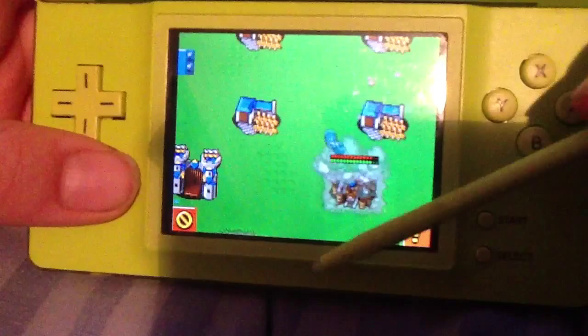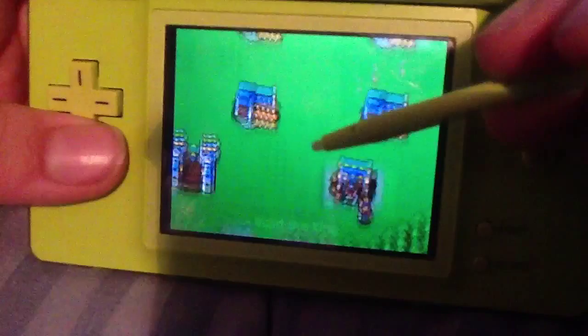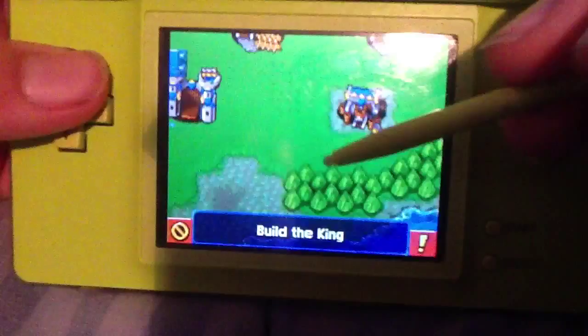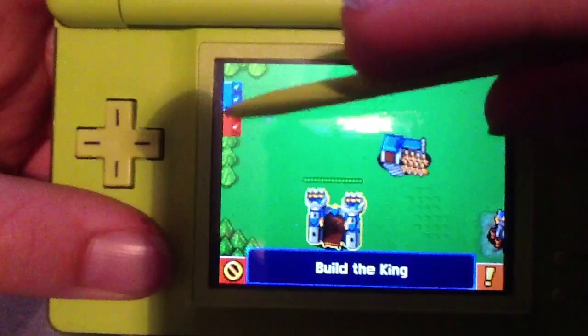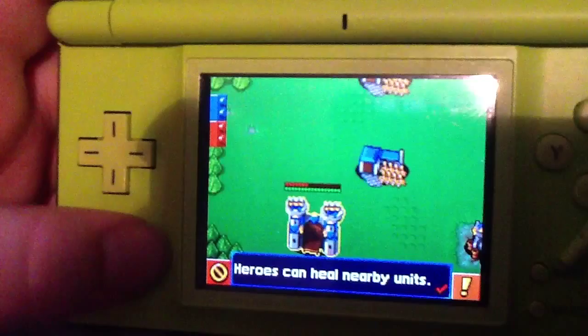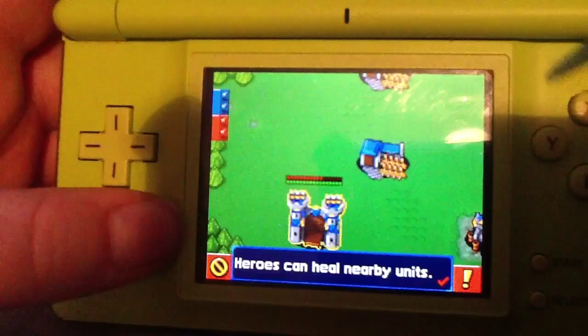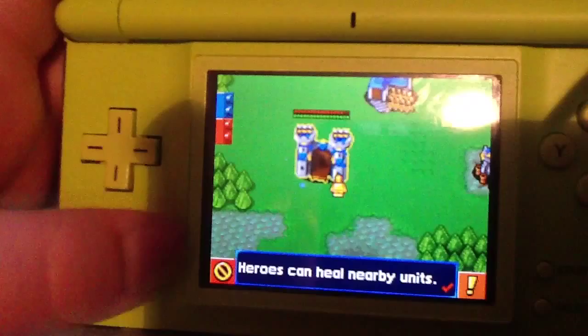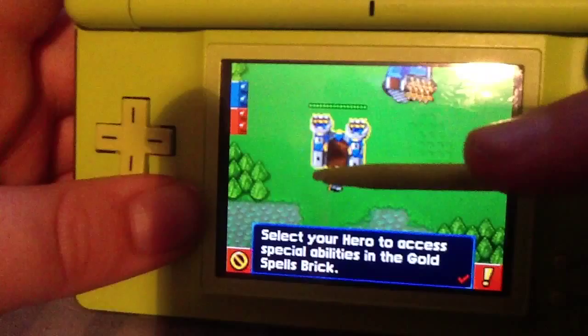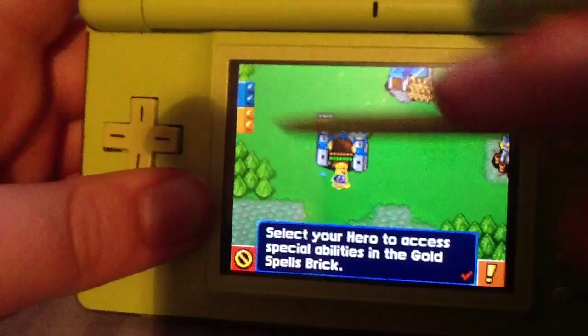Build the king — that always makes me laugh. Random stars. Thank gosh it stops flashing. But you have to admit that looks nothing like a castle. Look, you can see those little dots there on the eyes, mouth, two weird nostrils. Is this just me being silly? Select your hero. The gold spell bricks.